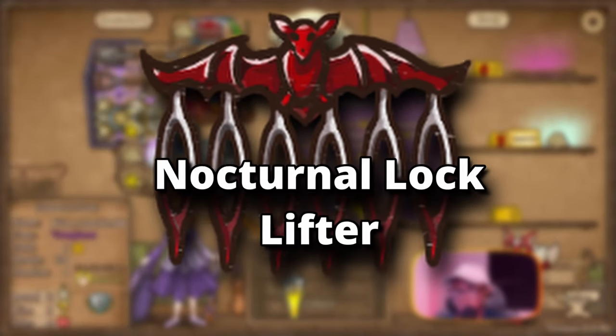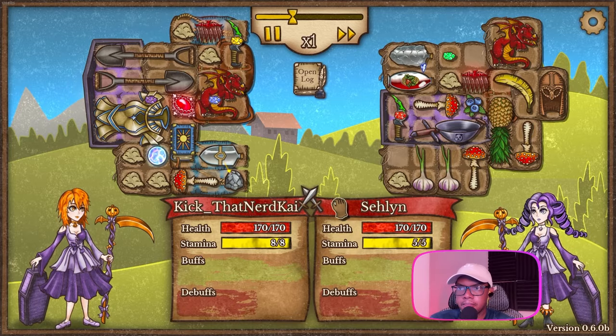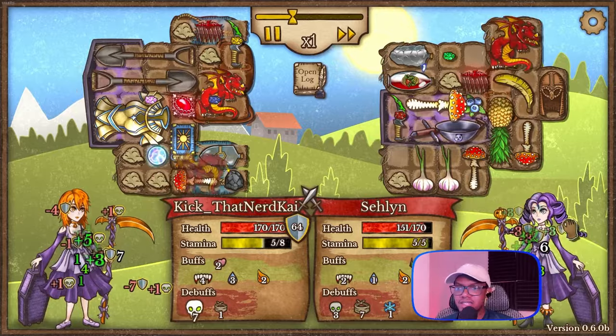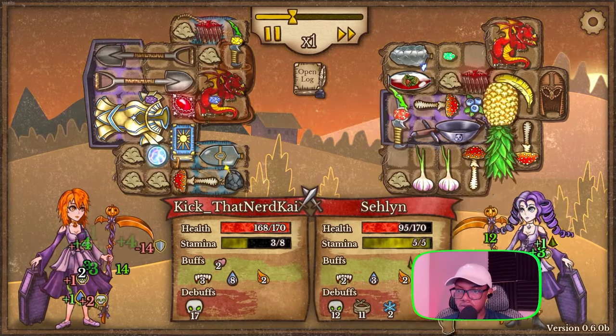Next we have Nocturnal Locklifter, which is a Vampiric item that lets weapons steal 20% of life, as well as enhance healing by 25%. Your poison debuff also steals through Vampiric. Nocturnal Locklifter is a true definition of being a vampire, which rewards you for being aggressive by supplying you HP with attacks.